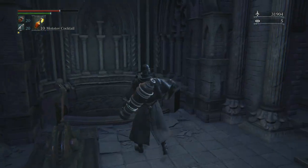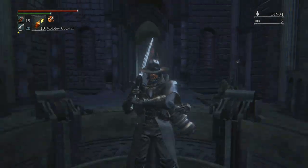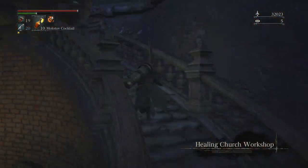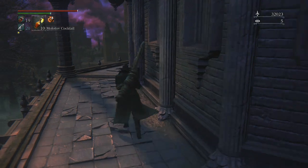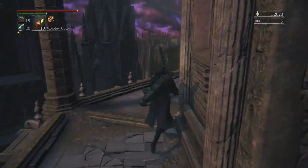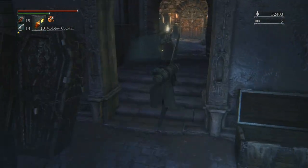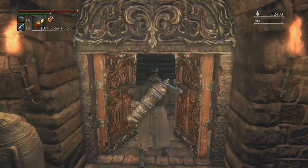We're going to take the elevator back up — I'm going to speed this up because I'm going to run past all the enemies in this area and get to the top where we can open the door. A lot of people were wondering how in the world do you open this door — well, this is the way you do it: you get the key at the unseen village and then you can run back here. There are a couple of enemies here; I'm going to pick up all their stuff because I want those bullets. Here we go — we're going to open up the door and check this out.